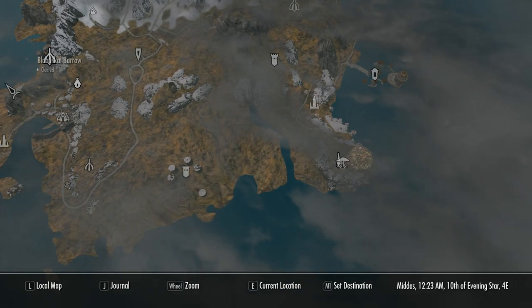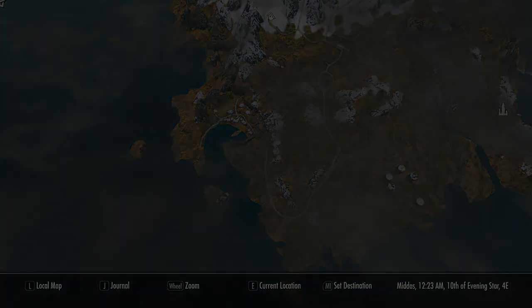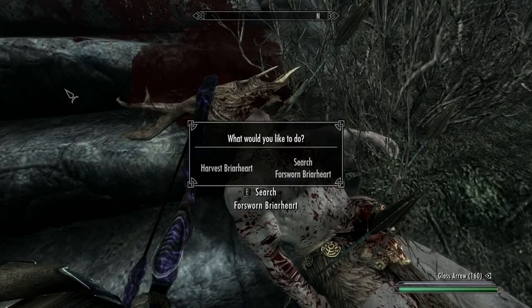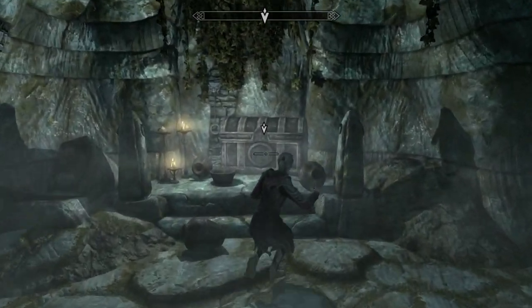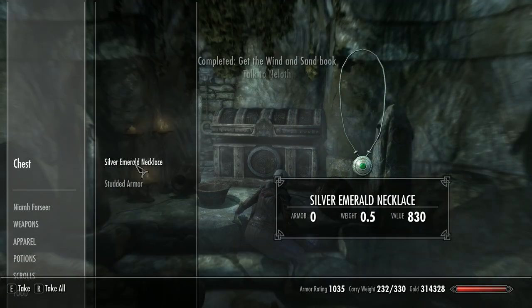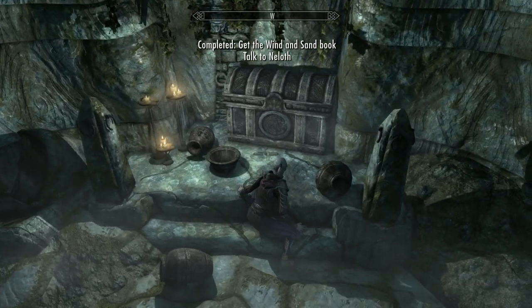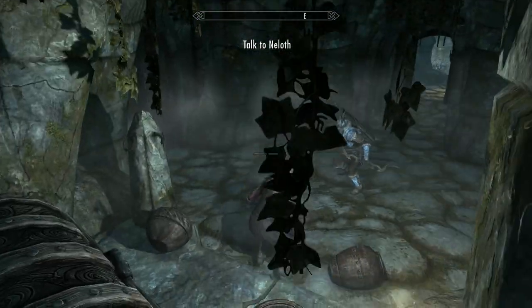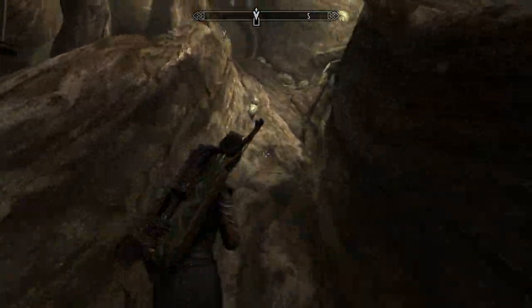What you've got to do is go and kill a briar heart somewhere - you have to travel to Skyrim to do it. Each player will find a briar heart in a different location. Kill them, harvest their briar heart, and return to Tel Mithryn. He'll then send you to a random location looking for a book called The Wind and Sand. This took me absolute hours to do.